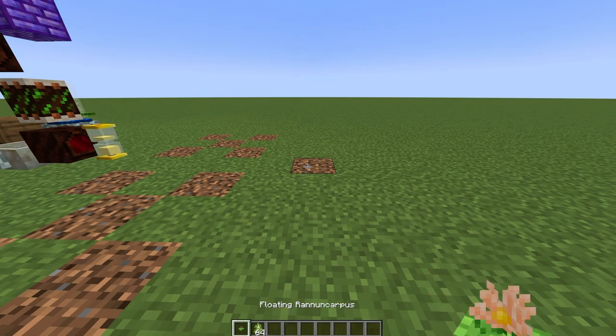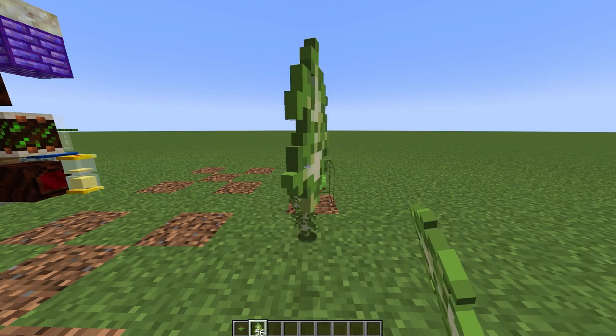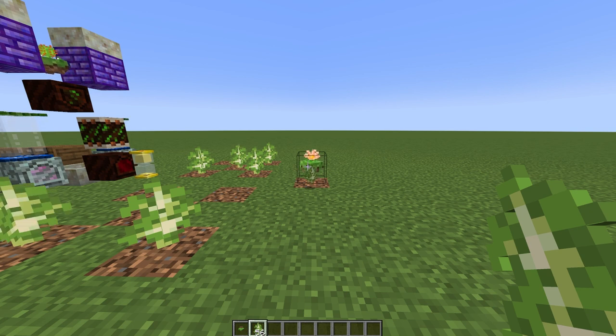On the final core stir, place a floating ranuncarpus. The ranuncarpus is a flower that picks up nearby items and places them on a block matching the one it's floating above, so it will always plant your saplings on the correct blocks.